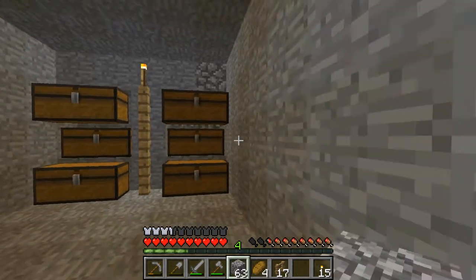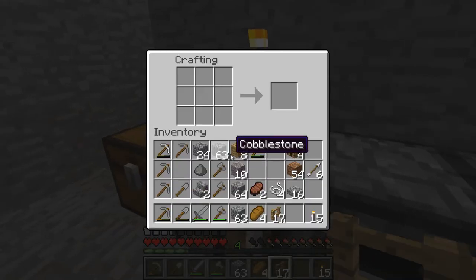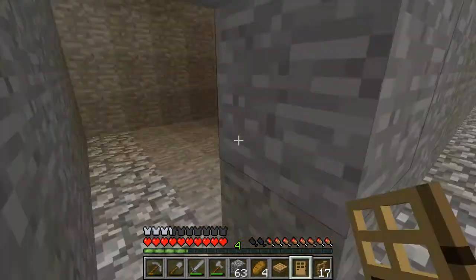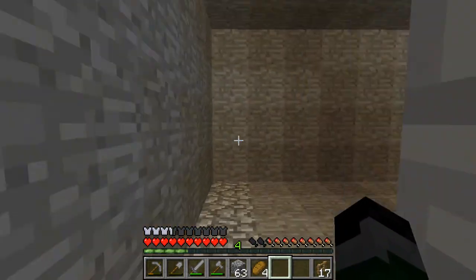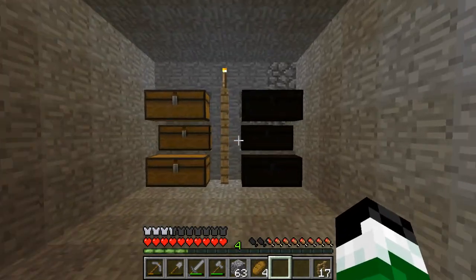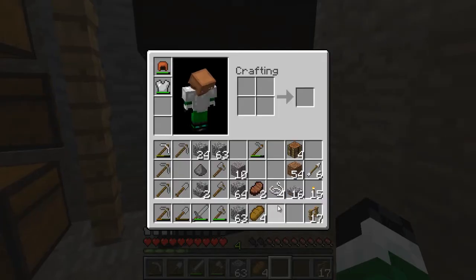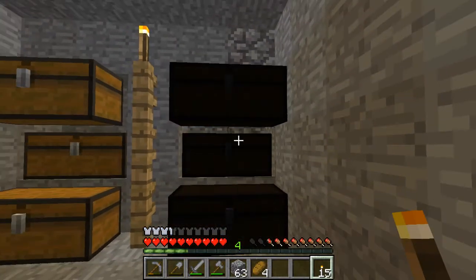Let's get sorting. Actually I'm gonna build a door first. I made way too many fences. Oh yeah, I like it! And somebody please tell me how to fix this darkness problem - somebody said put a torch next to it and then remove the torch, but that doesn't work.